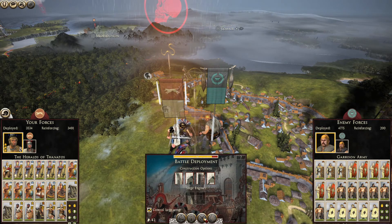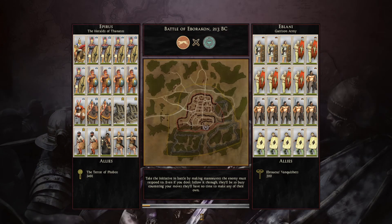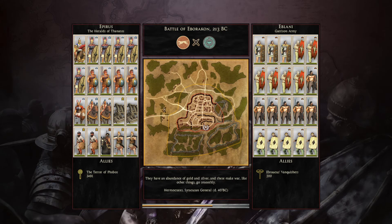Of course we're going to fight this, because the campaign is coming to an end. Battle of Edbacore and Cone. This is a pretty familiar city to attack. I'll be attacking from the left-hand side, because the right-hand side would be quite a narrow little gap.